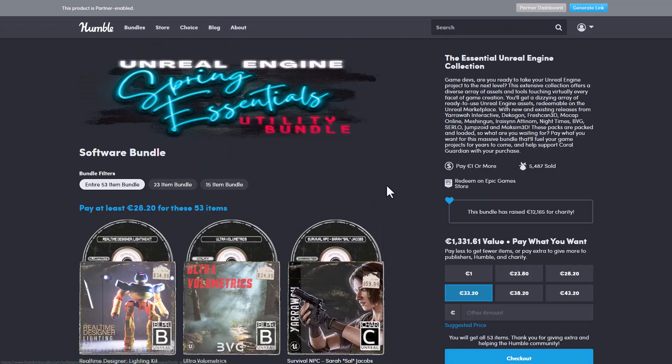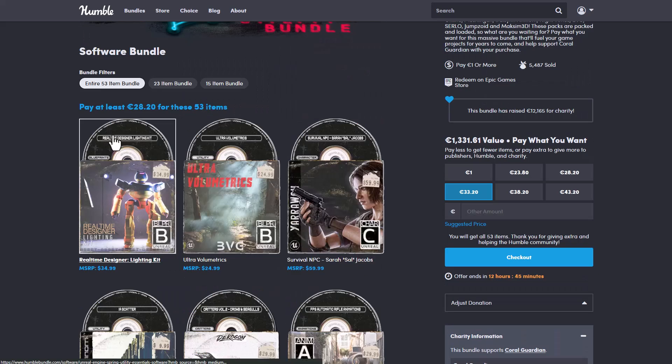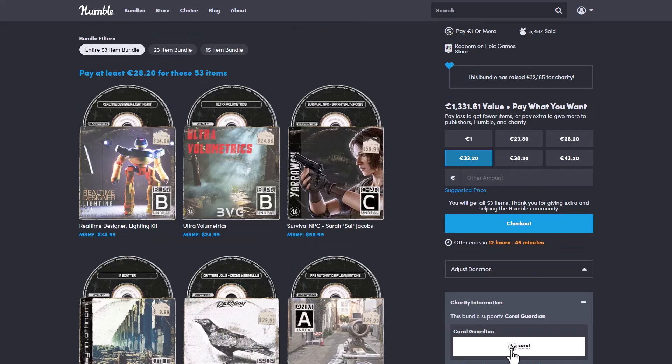If you need more Unreal Engine stuff, the Spring Essential bundle is currently available. It's the second largest, coming with 53 items, retailed at 1,331 euros, but you'll be paying about 28 euros and at the same time donating to charity. This offer is currently running out so go ahead and check it out.